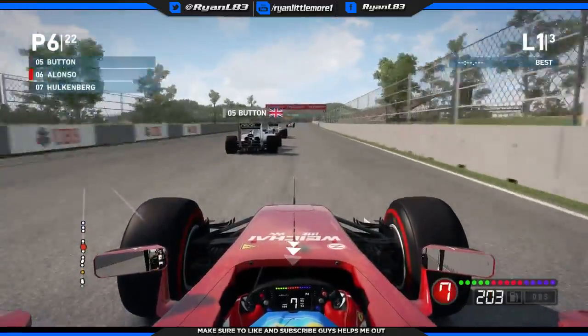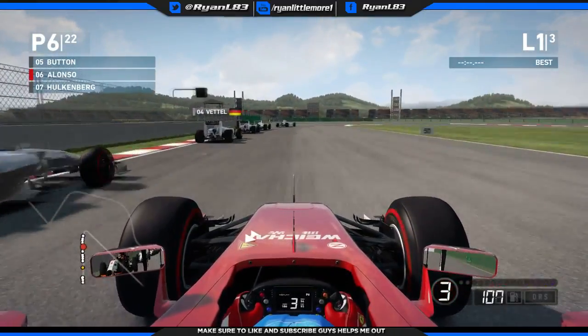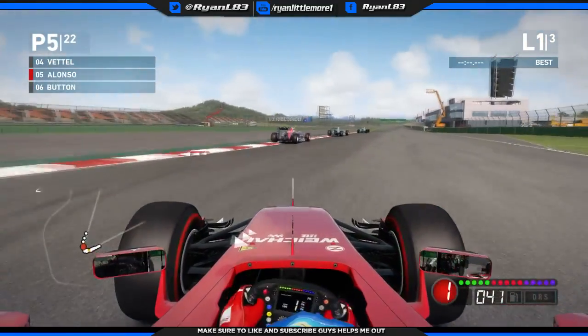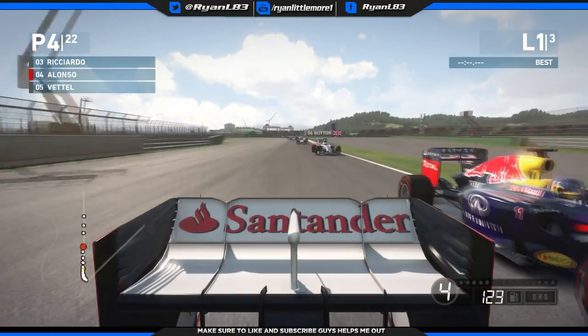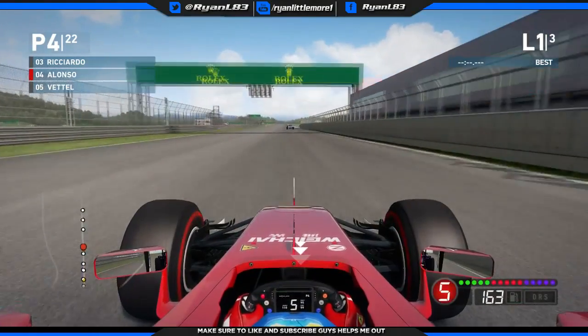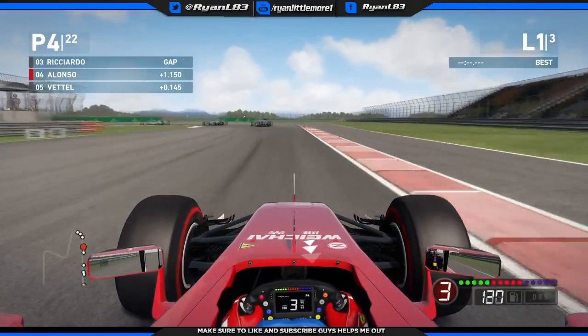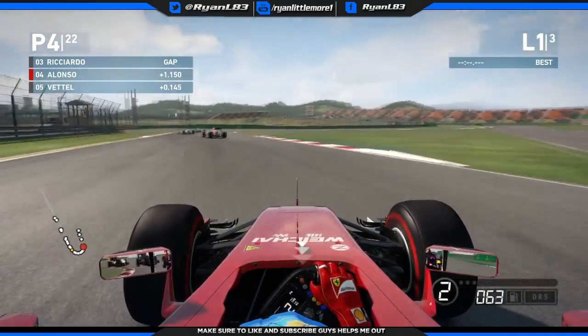Jenson Button up ahead down here. One of the tracks where you're going to be going up into 8th gear. Just braking a bit early, going down the inside as Ricciardo blocks Vettel which goes into us. But we'll get past Vettel and up to 4th place. So the AI aren't that bad around here so far, but obviously we've got another 3 laps to go so we're going to see how this pans out. So far so good from the AI.